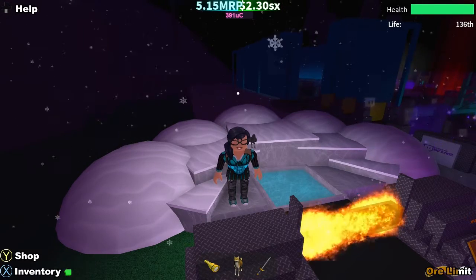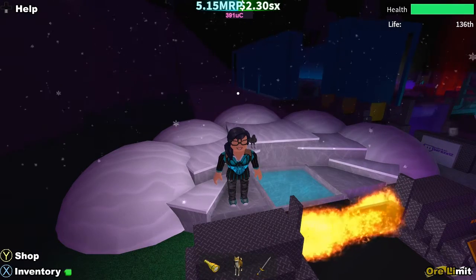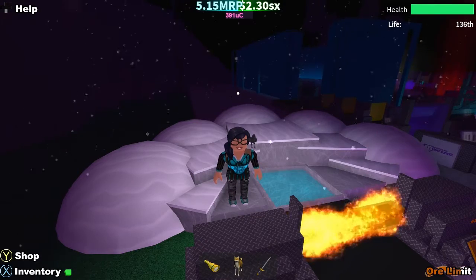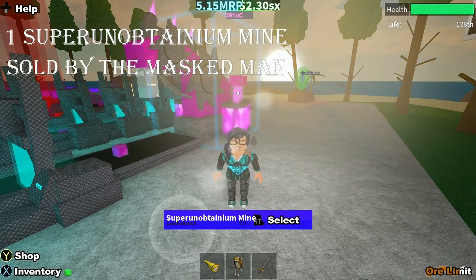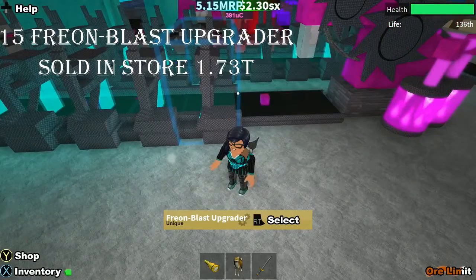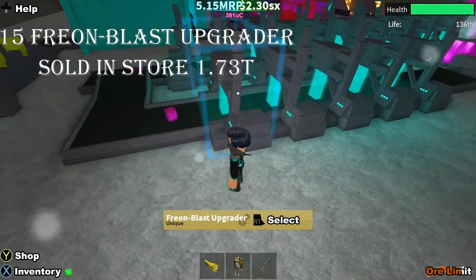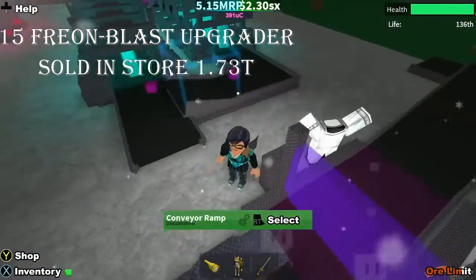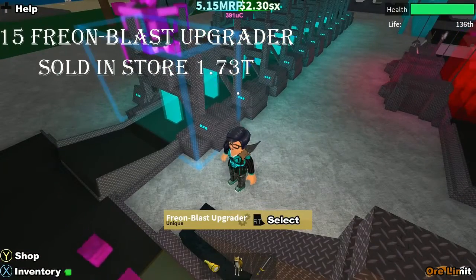Without further ado, let's get right into it. Starting off, we're going to have the Super Unobtainium Mine — the Masked Man sells it. Then we go right into 15 Freon Blast Upgraders, which are sold in the store so they're easy to get. You'll see it starts blinking towards the end, so it will be different for each ore — you'll have to toy around and figure out exactly how many you need.